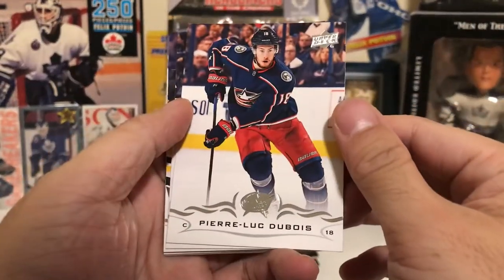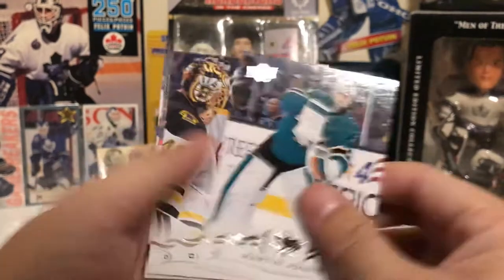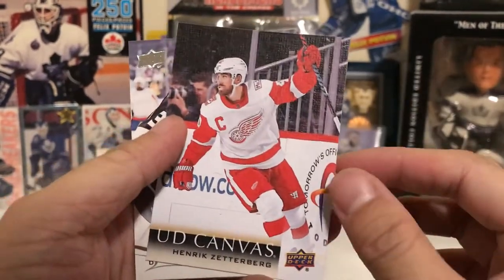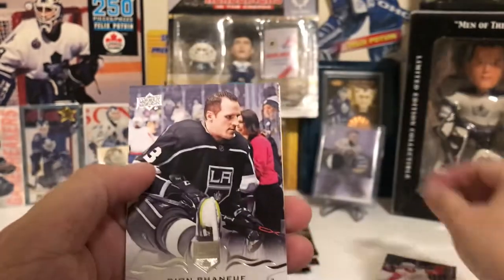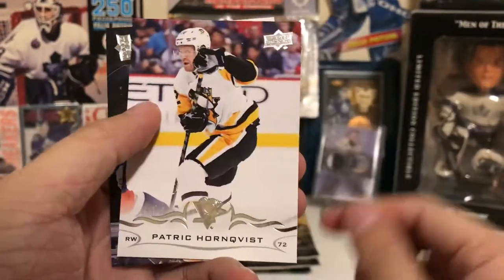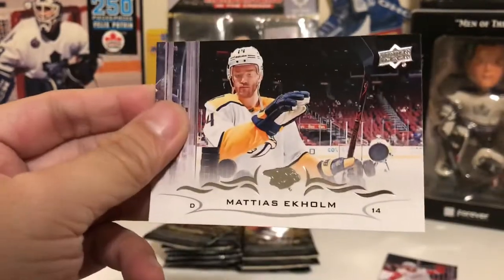Second pack: Pierre-Luc Dubois, Martin Jones, Charlie McAvoy, Canvas of Zetterberg — nice — Dion Phaneuf, Jared Spurgeon, Horngvist, and Ekholm.